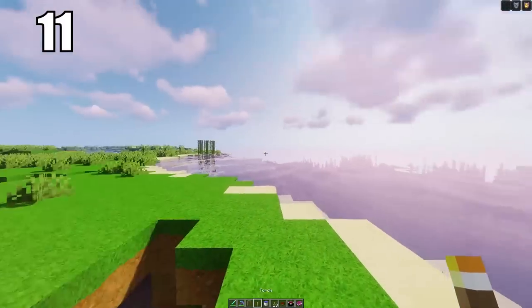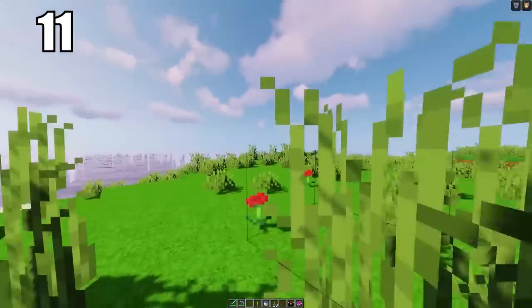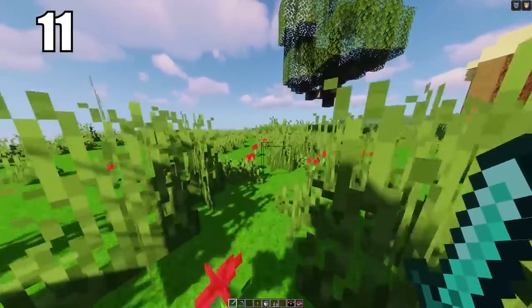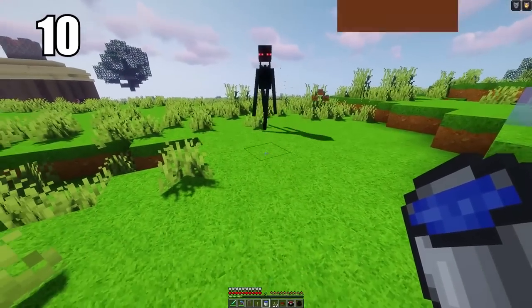Number 11 is keeping your hotbar organized. There's no single right way to do it — do whatever feels comfortable. For me, I keep my sword in the first slot, either my pickaxe or bow in the second, my shield in the third, torch in the fourth, water bucket in the fifth, and food in the sixth, with miscellaneous stuff after that. Whatever you choose, make sure you can get to anything you need in a moment's notice.